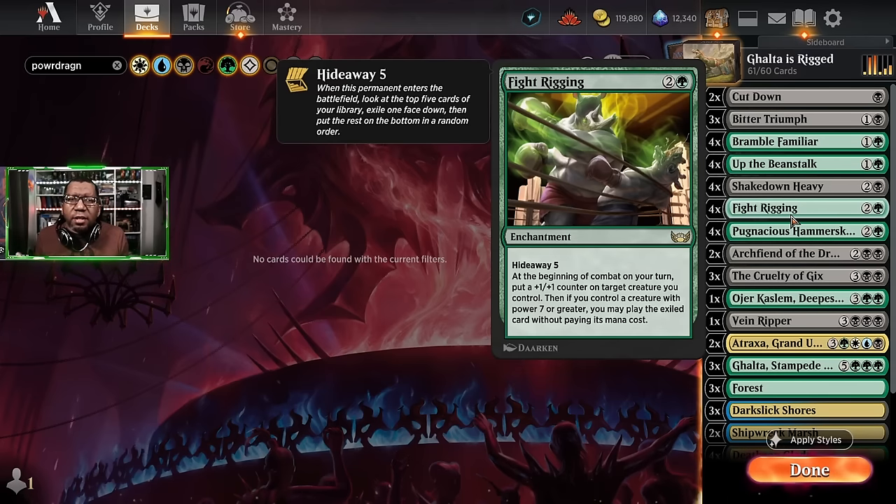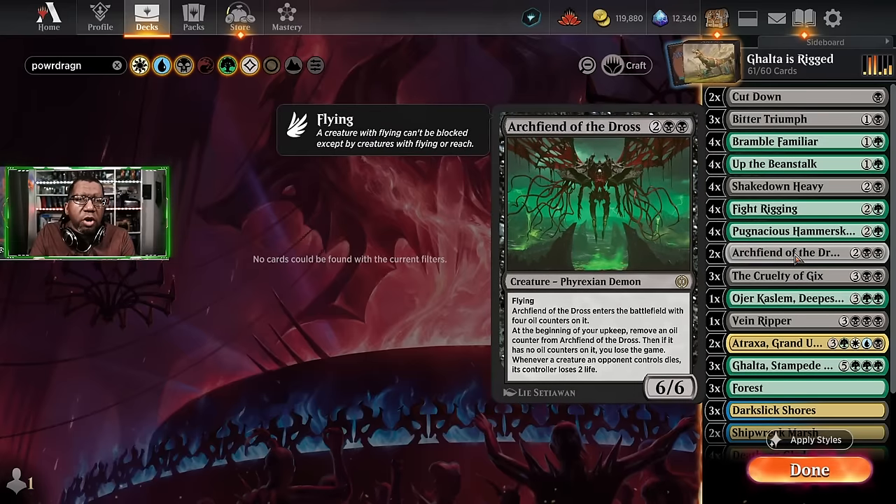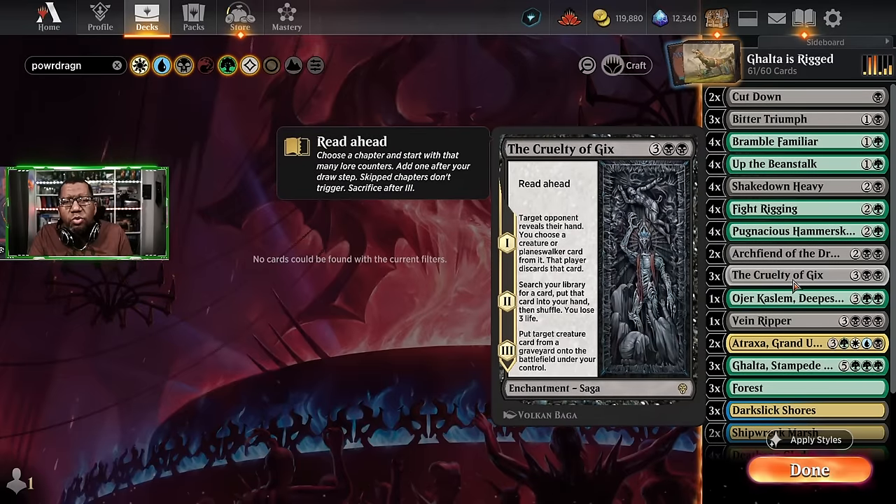Fight Rigging itself — if you don't know what this is: you hide away, you look at five cards, you put one of them under this, then during your upkeep or attack step you get a +1/+1 counter on a creature, and if that creature's power is seven or more then you get to play what's under Fight Rigging for free. Then you just keep putting +1/+1s every subsequent turn. We also have Pugnacious Hammer-Skull for the same three-mana six-power, and Archfiend of the Dross which also has six power but can come over the top.